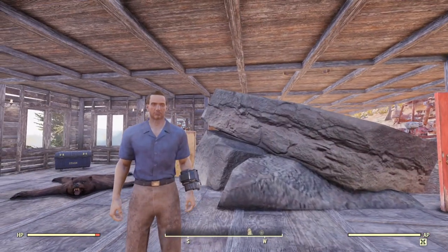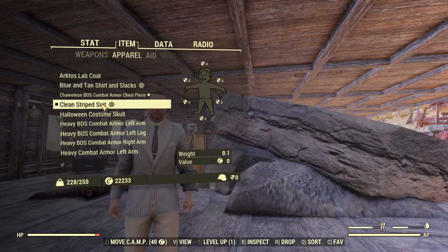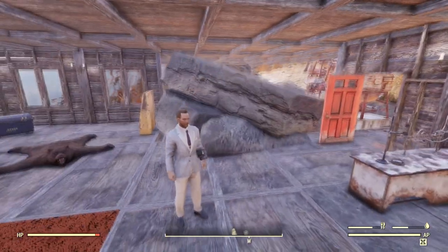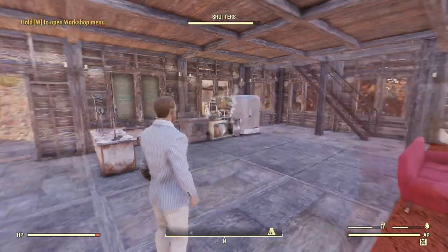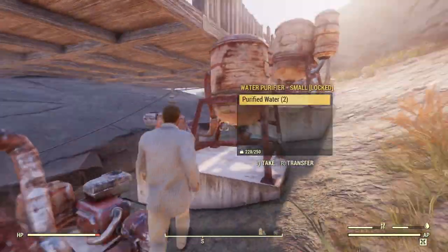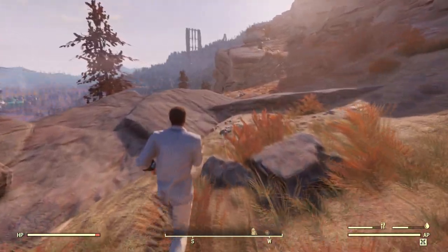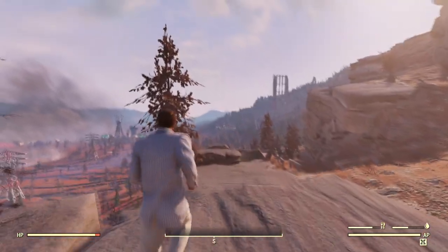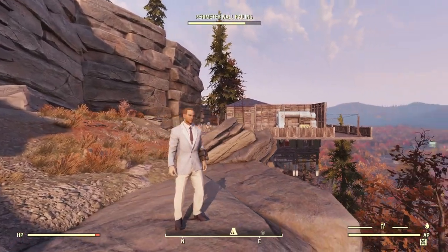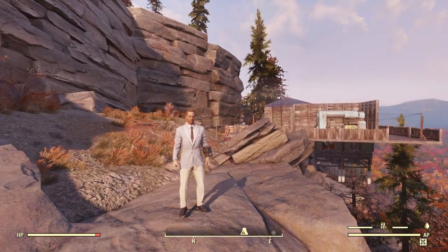Let's pick another outfit — got all these outfits here, let's check them out. Clean striped suits — ooh. Look at that. I tried to zoom out and it put me into build mode. Oh man, more purified water — that's awesome. Let's check this outfit out, huh? Pretty nice. Not my favorite — I like the pink suit better, to tell you the truth.